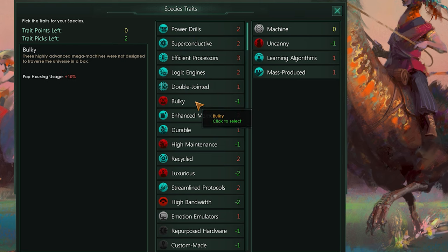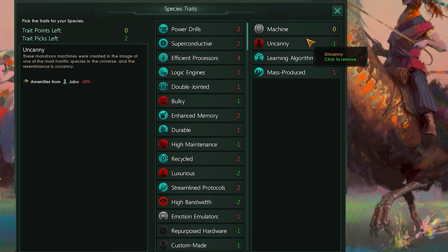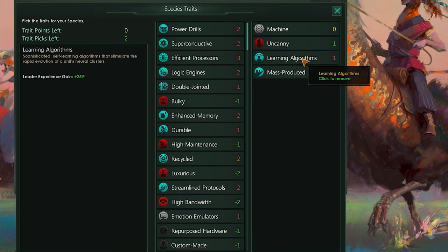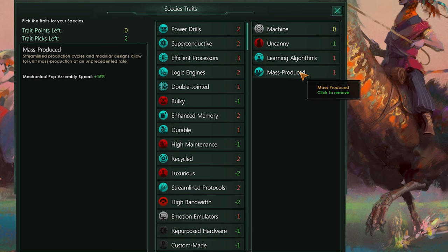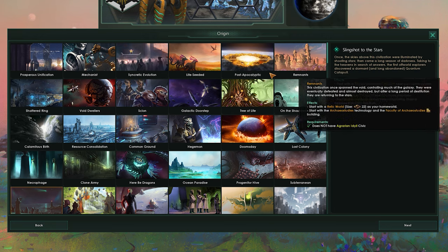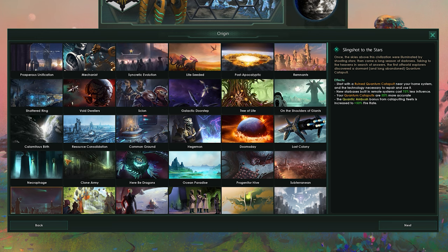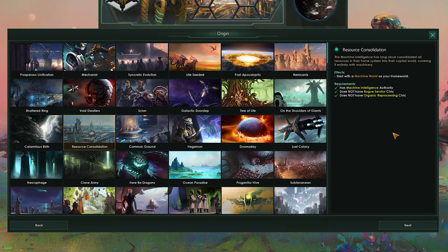The traits again are a similar list to non-machine empires but have their machine-based twists. I'm going to go with uncanny for a relatively low impact free point, then grab learning algorithms for the best leaders I can get as fast as possible, and mass produced for rapid population of the expanding empire. As for origins, you're a little bit limited since a lot of them require you to not be a gestalt consciousness, but the classic is of course resource consolidation to start you on a machine world, perfect for your machine empire.